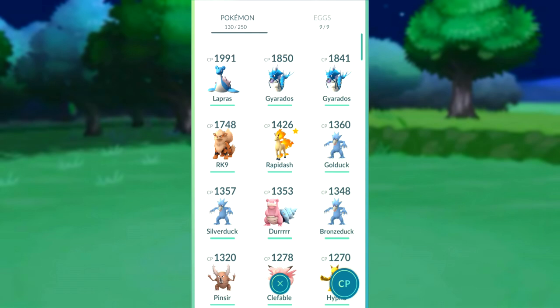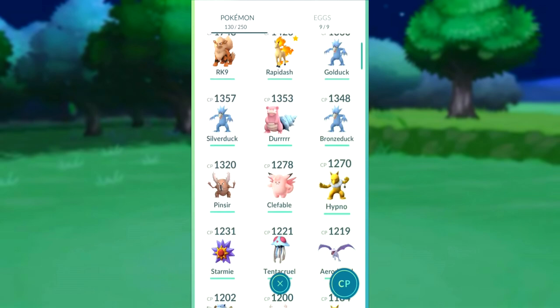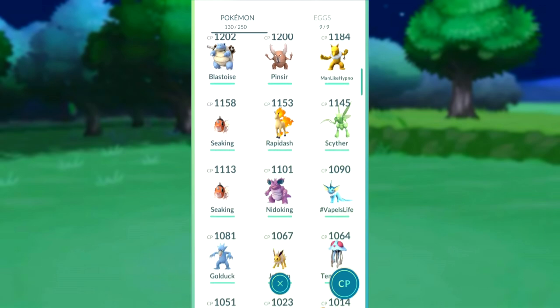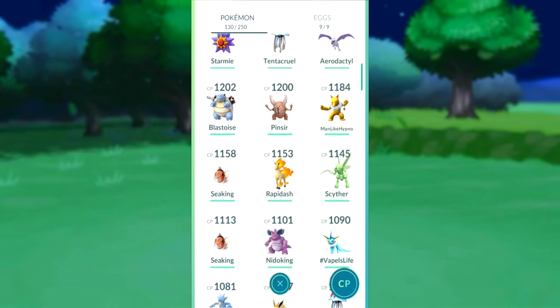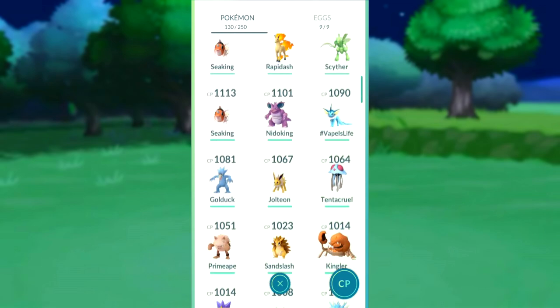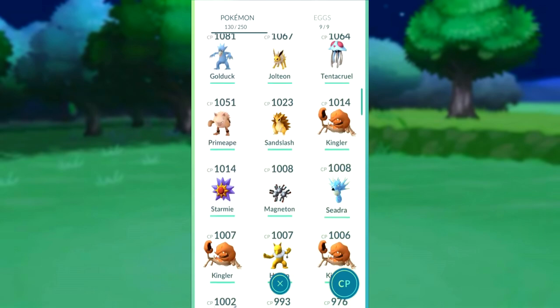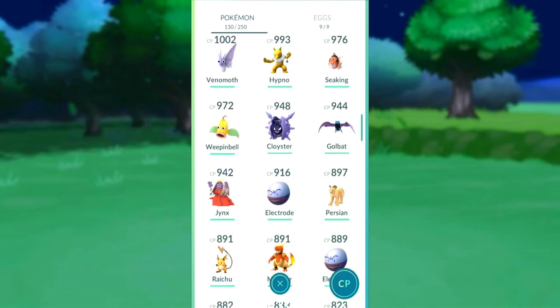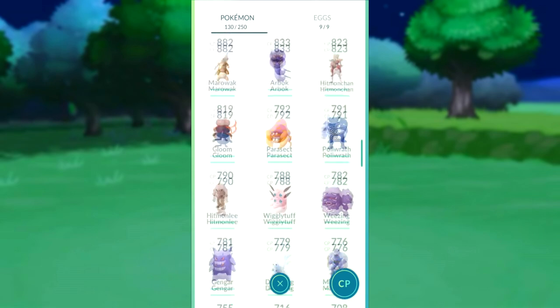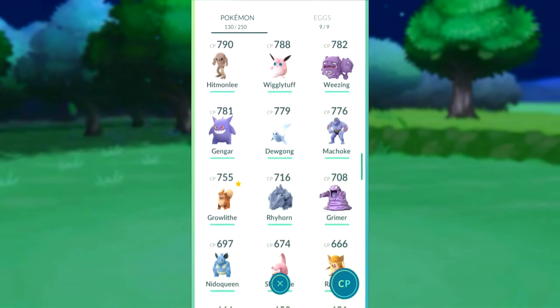Here's my Pokemon — I've got a 1,991 CP Pokemon, probably a 1,850 and 1,841 Gyarados. My 1,748 Arcanine, my 1,426 Rapidash. The Golduck I got from just evolving Psyduck for XP when using a Lucky Egg. I've got the Blastoise, another Rapidash, my Pinsir — I've got two Pinsirs — my Clefable, my Aerodactyl, Scyther, Nidoking, my Primeapes. That Weepinbell I'm going to evolve, so that'll be a pretty nice Victreebel. My Magmar, my Raichu, Marowak's not too shabby. Porygon isn't very good, my Gengar's not very good.